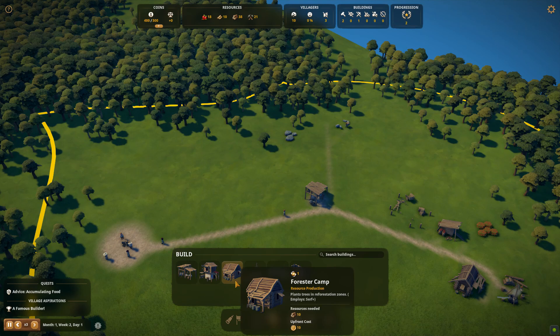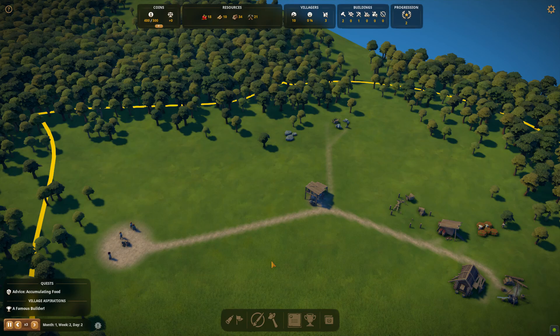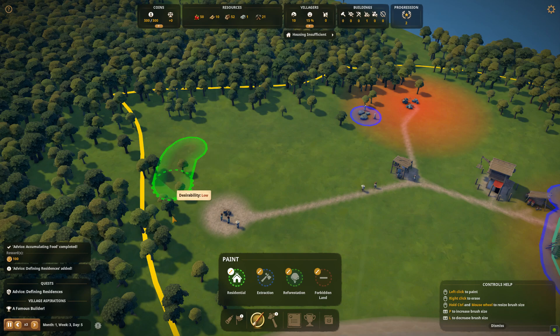We've now built everything that we need. You could build a second gathering post for the berries but it's not necessary this early. The reason we can't finish the granary is because it requires stone and we don't have any yet. I've skipped forwards — the granary has now been built, we've allocated resources and ticked off our next challenge.